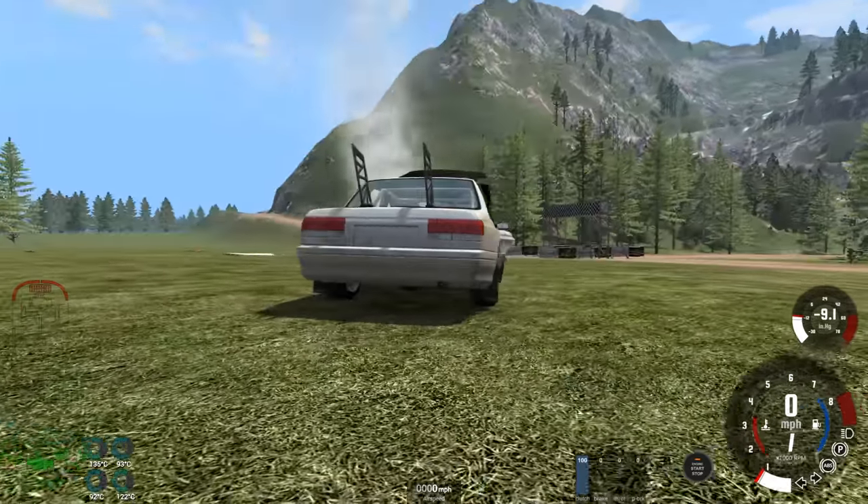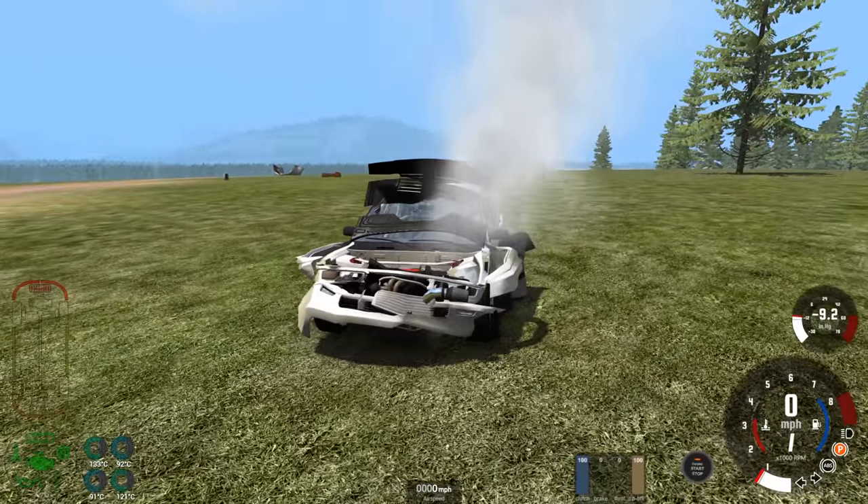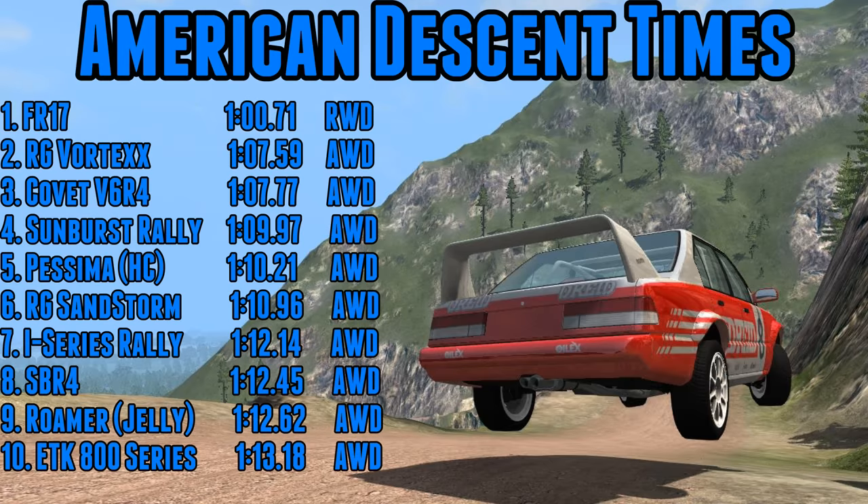Another car with a pretty fast run — beating the Formula 1 car is going to be tough and I'm not sure it's quite got that sort of speed. On to the leaderboard: we do not have a new leader. The RG Vortex goes into second place at 1:07.5, just a couple of tenths faster than the Corvette V6 R4, but still some seven seconds away from the Formula 1 car. The Vortex can carry incredible speed across the bumps, but the FR17 is just too good through the corners.